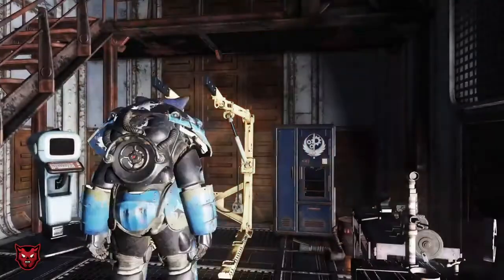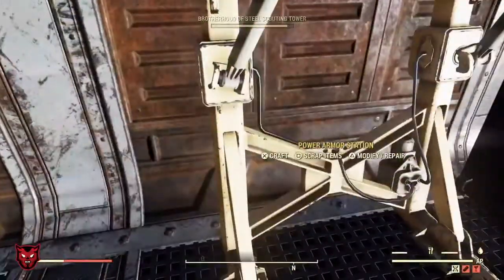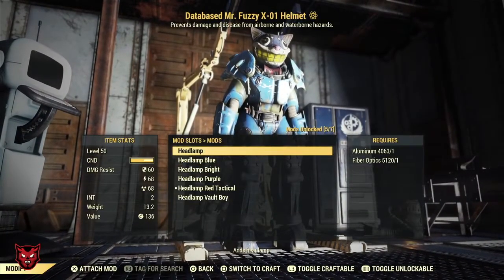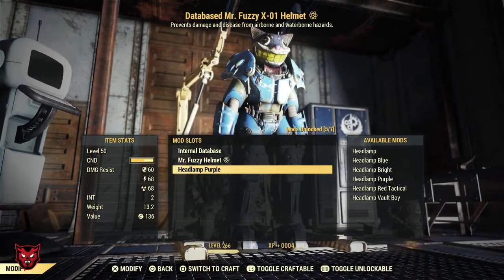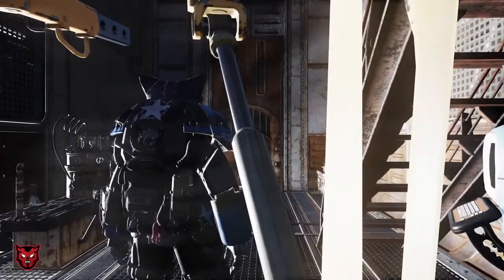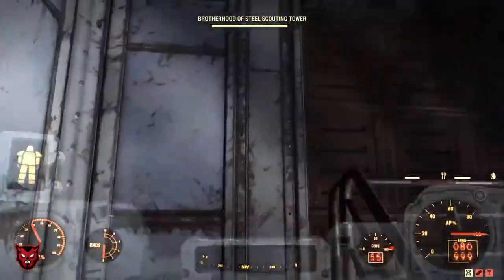I'm going to go down here to my Power Armor station. We're going to exit Mr. Fuzzy. I'll go up here and modify. And you see I had red. So I'll come down here to the helmet, and this time what I'll do is I will put purple. Then I'll enter the Power Armor with the Mr. Fuzzy Helmet, and I'm just going to go upstairs where you can get a better idea of what it looks like with less lighting.